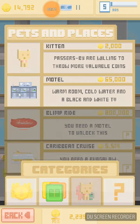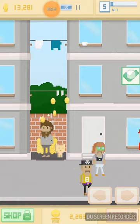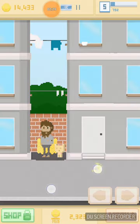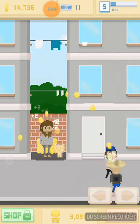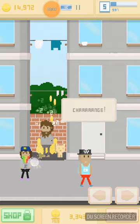The kitten passes by, willing to throw more valuable coins. Warm room, cold water, black and white TV — I'll save for that. Collect! Yes, so people are gonna drop more valuable coins now. Let's see how good that does.